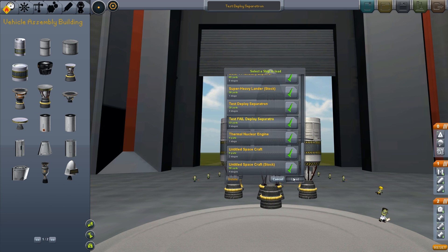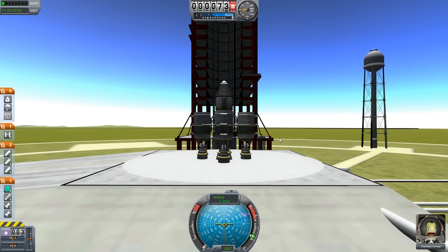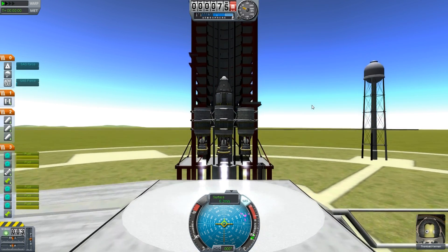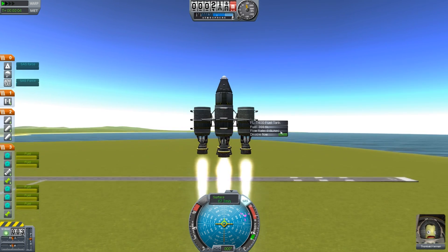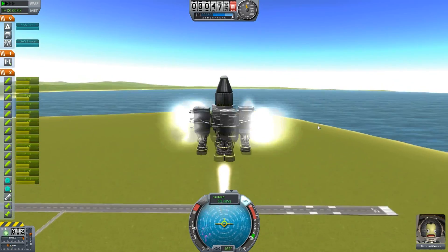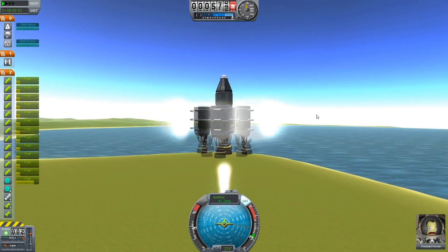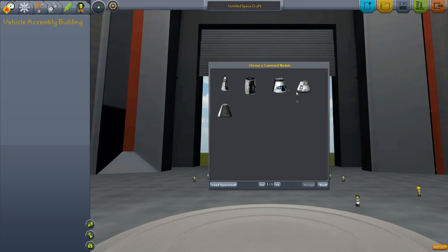Make sure that your staging is all set beforehand, because this is what happens if you have your staging in the wrong area. You go up, you lose fuel, you want to separate — nope! You're just going to spin rapidly out of control. It does look beautiful, but it's not going to get you anywhere.